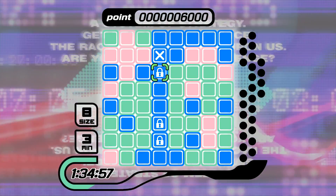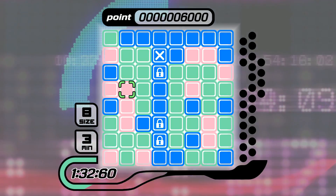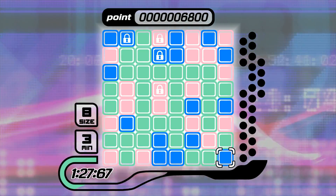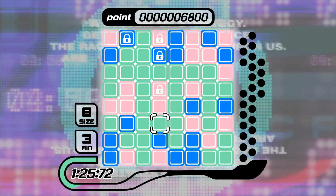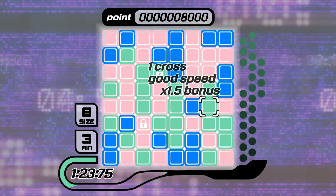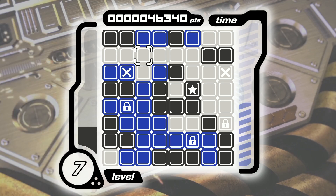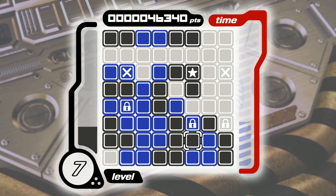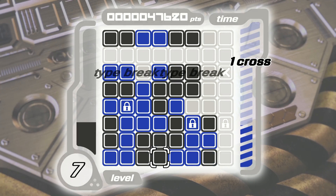Straightforward enough — anyone could do that given enough time — but in most cases there are pressing obstacles that will pressure you into acting faster. In Time Attack, for instance, you're to make as many crosses and score as many points as possible in a short time, three minutes or so. In Endless Mode, a timer is constantly ticking down and your game ends if it drains; however, completing a cross will refill the meter. All in all, you're trying to make more crosses more quickly, and double or triple crosses whenever possible.